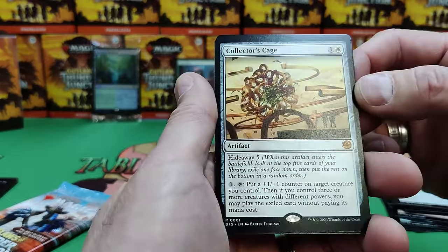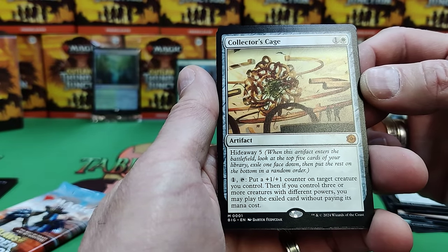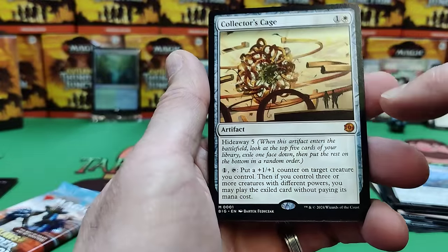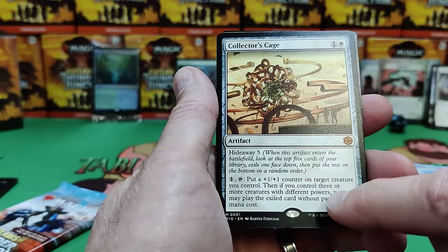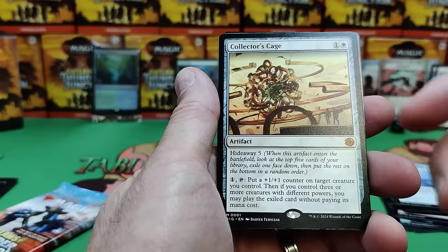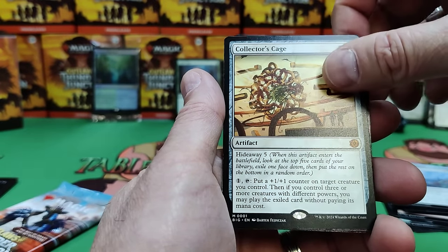There's another white from the vault with Hideaway five. So white has this kind of fight-rigging effect — when this enters, you look at the top five cards of your deck and put one under this card. Put a 1/1 counter onto a creature you control. Then if you control three or more creatures with different powers, you get to play the card under this for free. That's a good little artifact — Collector's Cage. Another strong white for us.